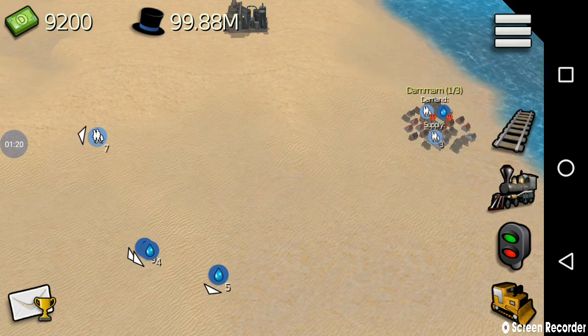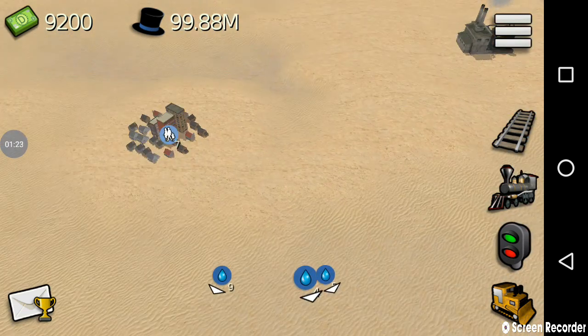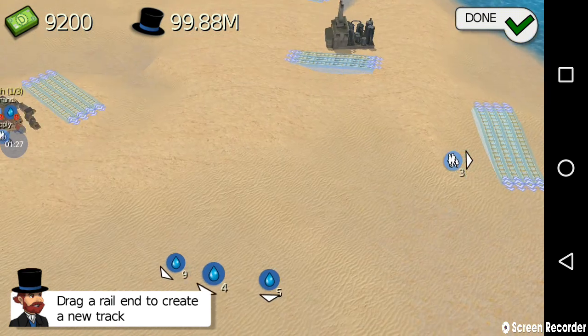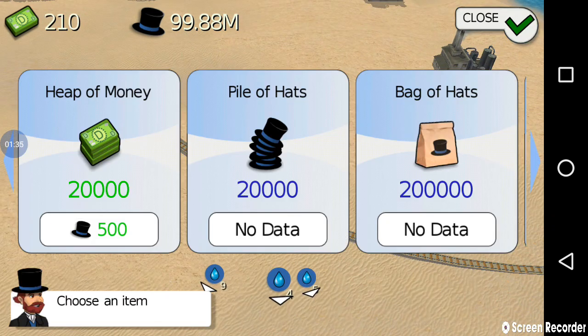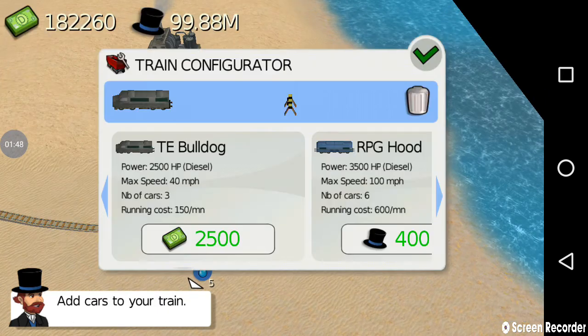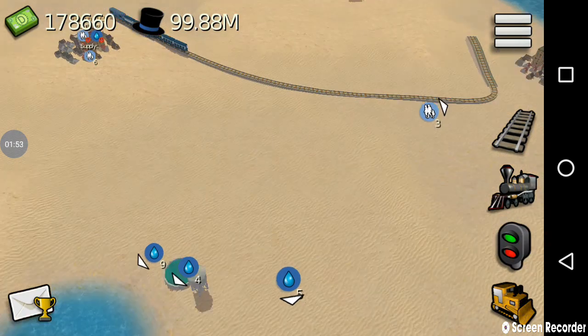Dunmam has a train — it produces passengers and also has a demand for water, and Riyadh is the same. So I'm going to connect these two cities. Done, I have connected them. Now I'm going to assign a train to transport passengers between these two cities. We ran out of cash, so I'm using add points to get some cash. Done, I have assigned the train.